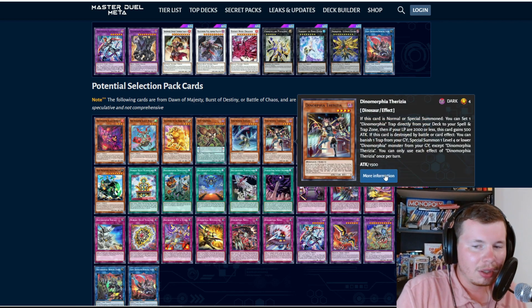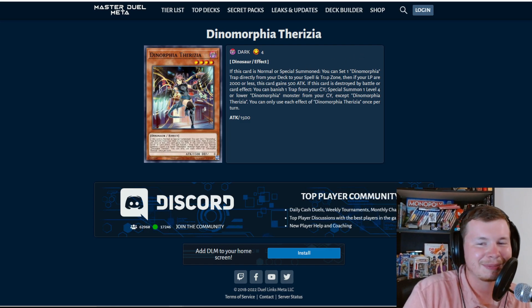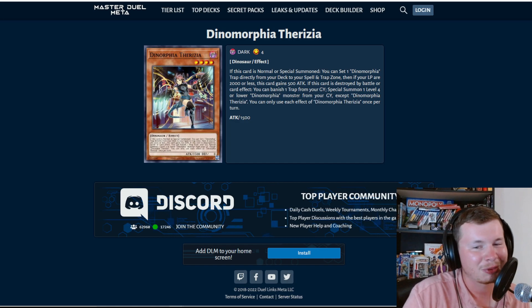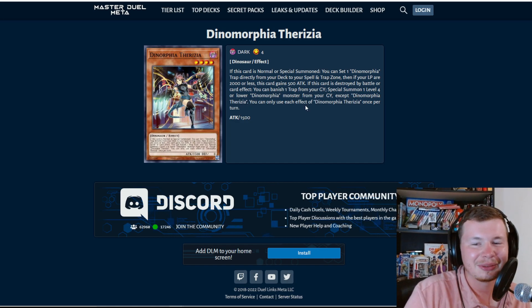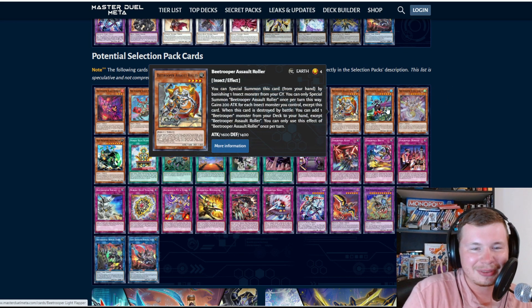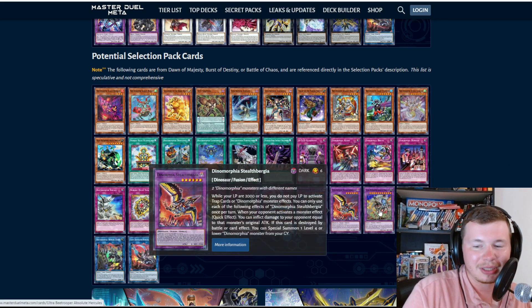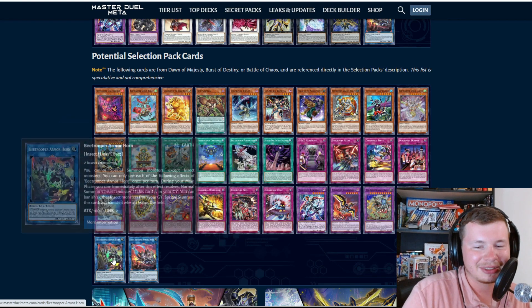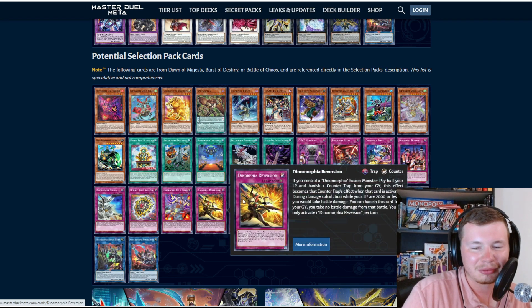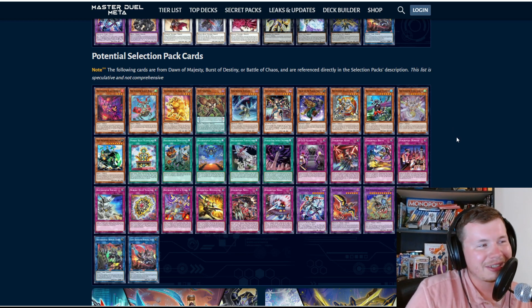Dynomorphia Theresea: if this card is normal or special summoned, you can set one Dynomorphia trap directly from your deck to your spell and trap zone. If your life points are 2000 or less, this card gains 500 attack. If destroyed by battle or card effect, you can banish one trap from your grave and special summon one level four or lower Dynomorphia monster from your graveyard, except Dynomorphia Theresea. Each effect is once per turn. She's going to be in the thumbnail for sure. The Dynomorphia traps are going to be the main meat of the deck.